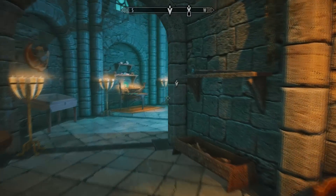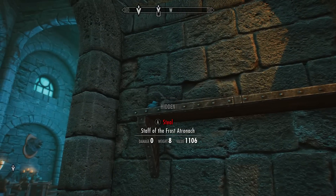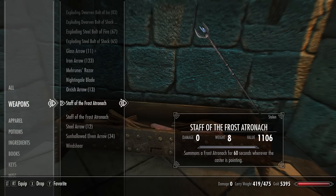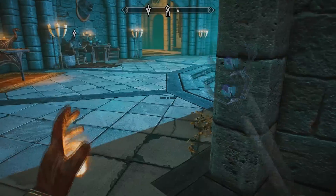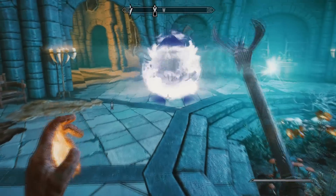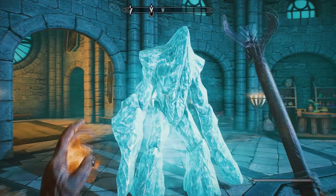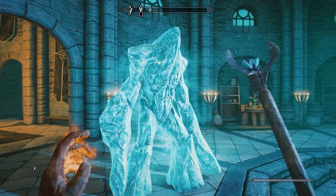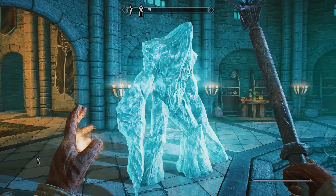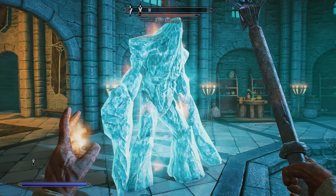Next, if you come over here you'll find the Staff of Summon Frost Atronach. This is so useful for a low-level mage because you can simply summon the frost atronach, which has a health of 400. It acts as a massive tank to block and absorb all the damage and distracts all your foes while you spam loads of spells at them. It also has a permanent frost cloak ability, so the longer it's there the more damage it will do over time.